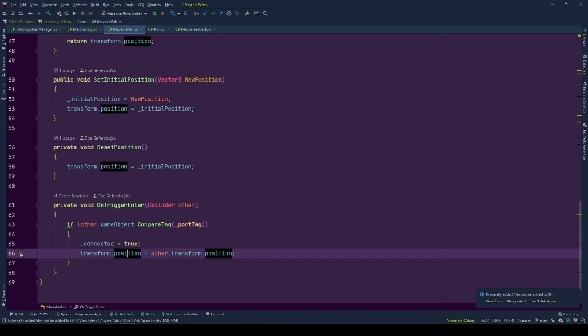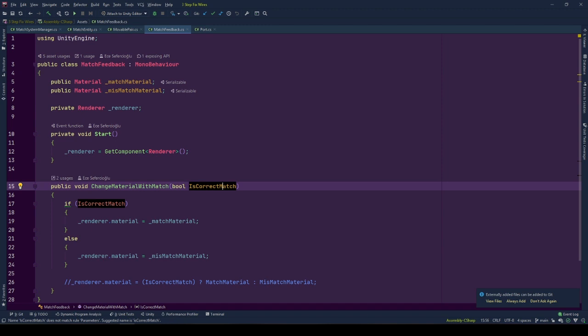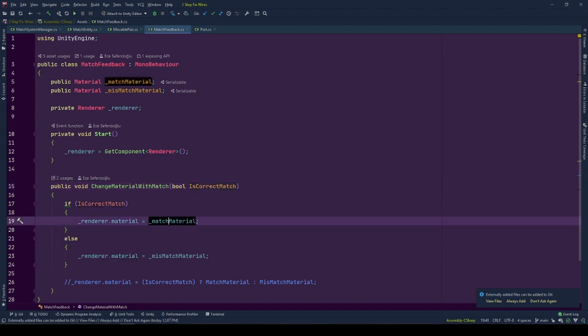If it has the port tag, the mobile is connected to that port and it is moved to the position of the port by setting its position to the other object's position. MatchFeedback shows if the port has the mobile pair of fixed pair — it takes two material references for match and mismatch states from the editor, and has a renderer reference to change materials. At start, we fill the renderer by GetComponent<Renderer>. When changeMaterial is called with the correct match information, we set the material to the corresponding feedback material using if-else logic.